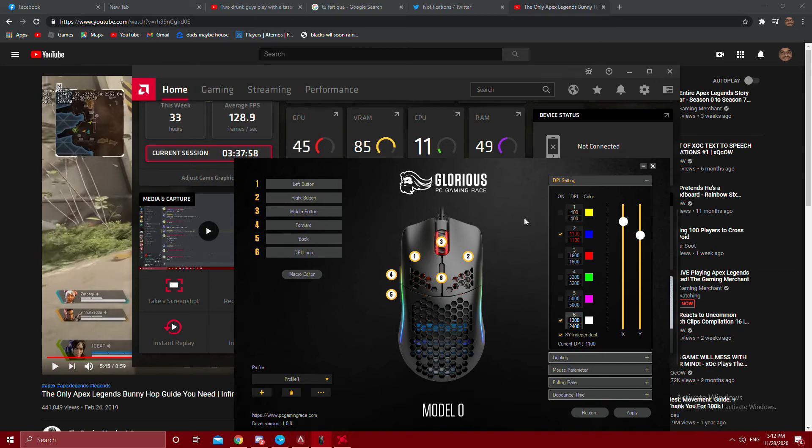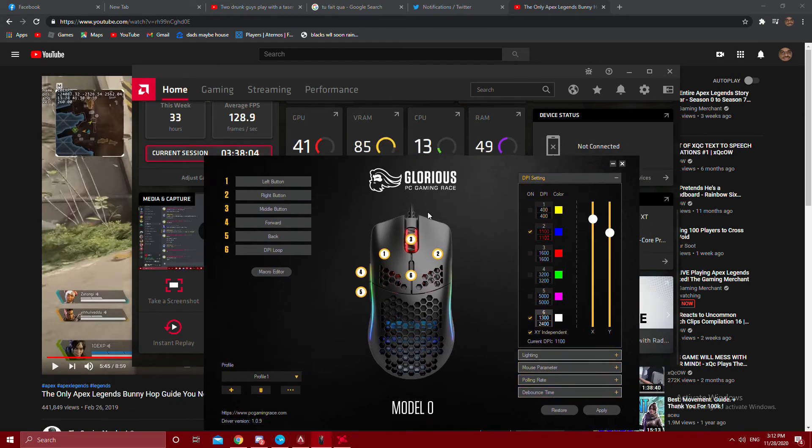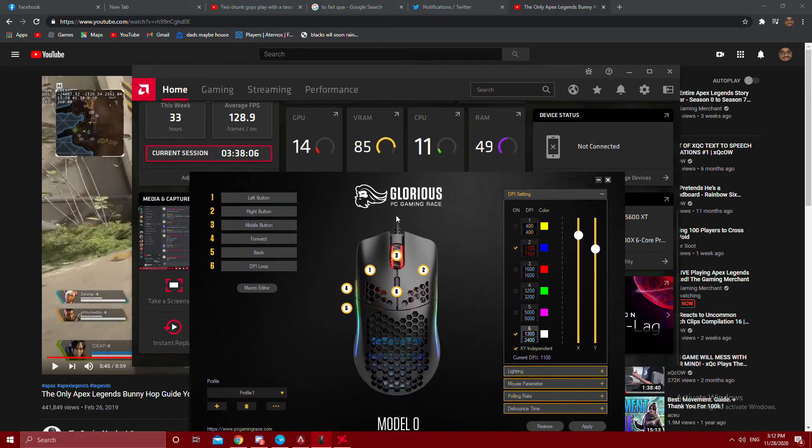I have a Glorious Model O mouse — very good — but I'm pretty sure this can be done with any mouse that has customizable DPI with a button. Every time you press a button you can switch to a different DPI setting.